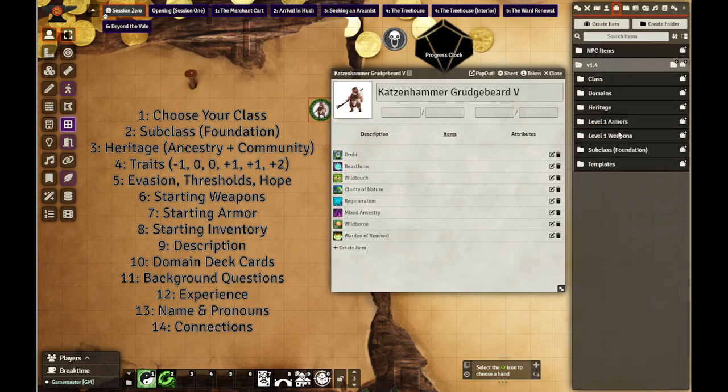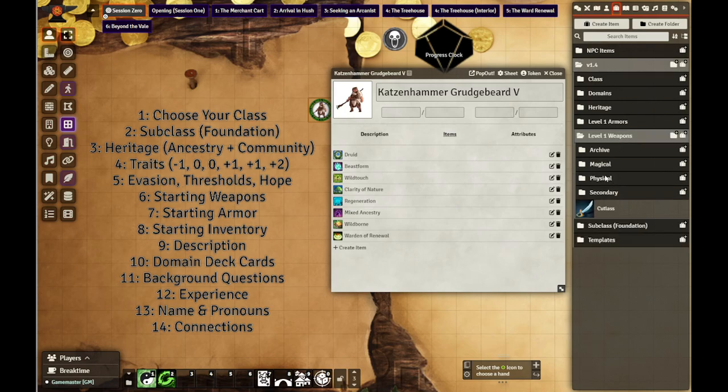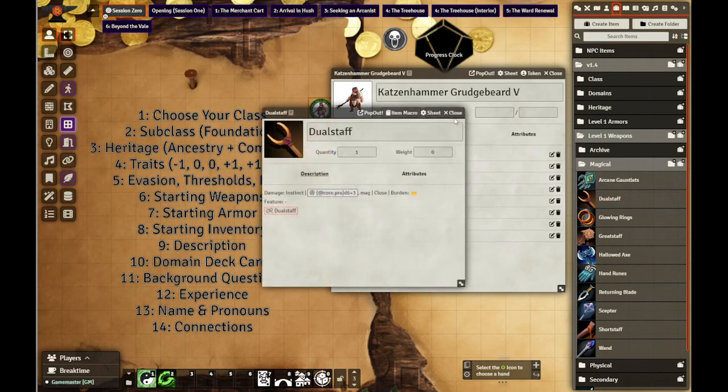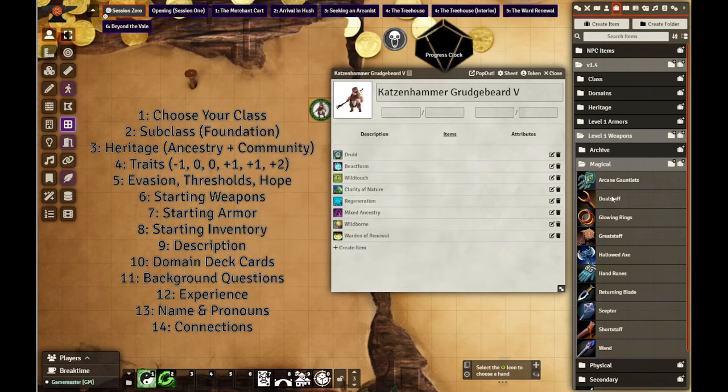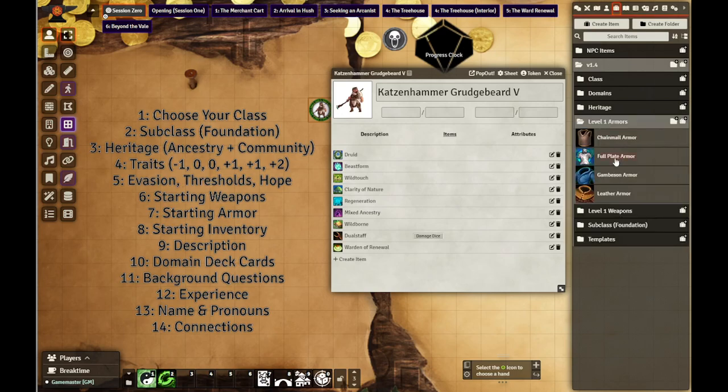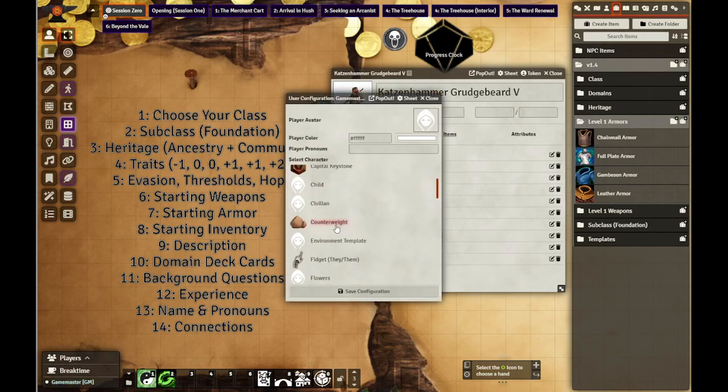Starting weapons - level one weapons. You're going to have a magical weapon. But dual staff uses instinct. Let's go ahead and modify that real fast - and that's what she's going to use. It's going to give her the option of range when she's not in her beast form. Next up is armors. I like the gambeson, but I'm going to give her leather because it's simpler. Let's go ahead and assign Kat.